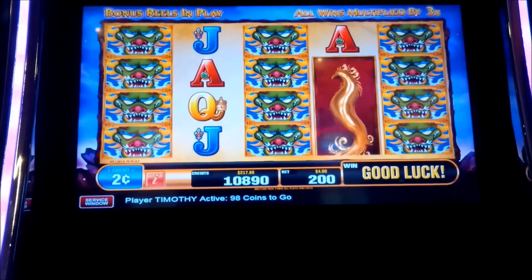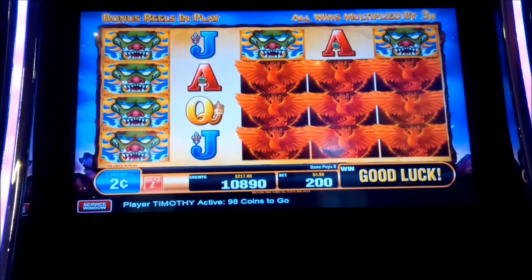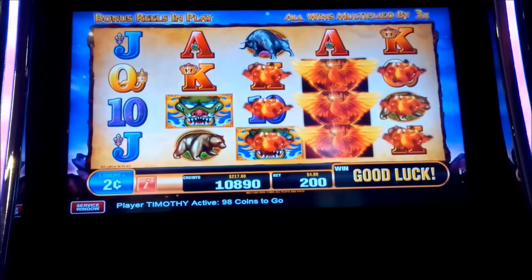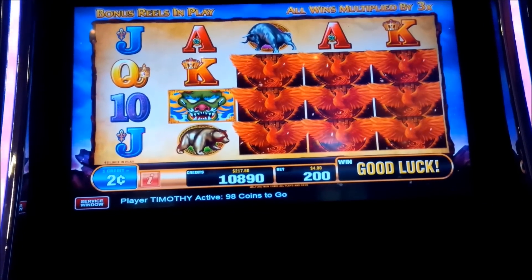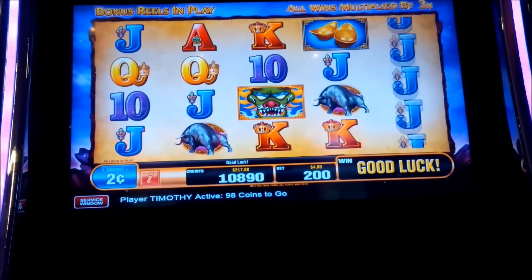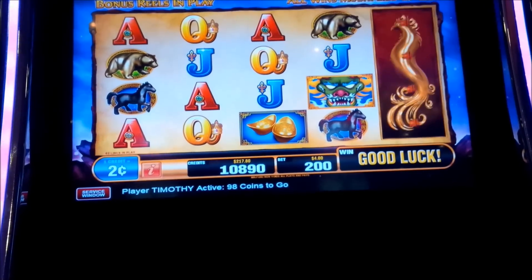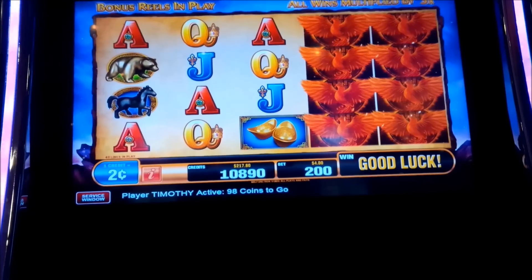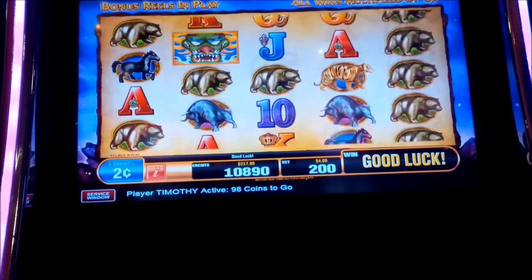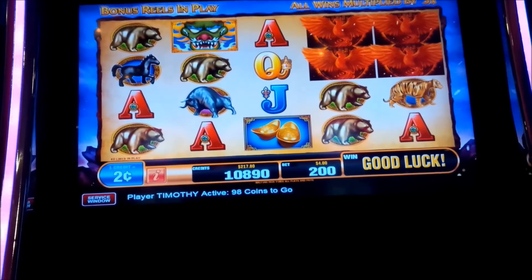Oh no, come on — look what I missed. We only need one. We need a re-trigger is what we need. Look at this, this is no good. We need two phoenix symbols.